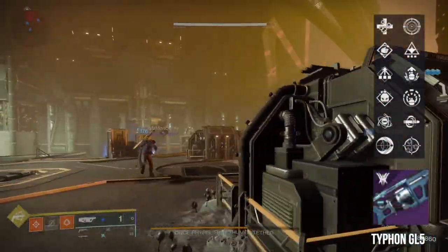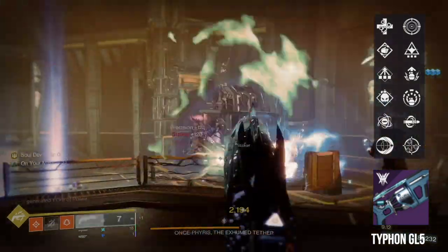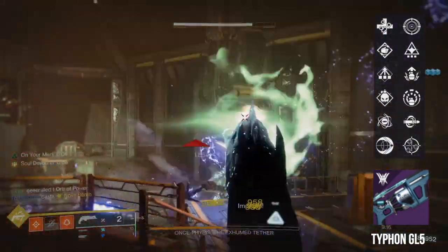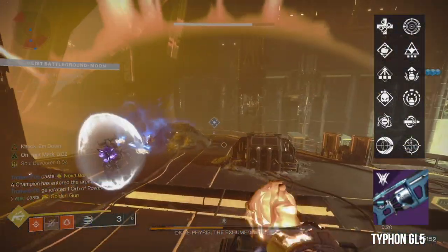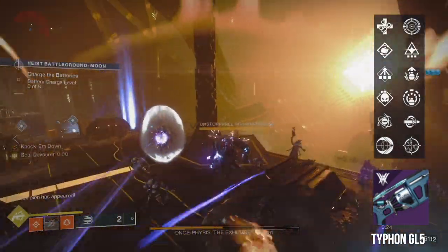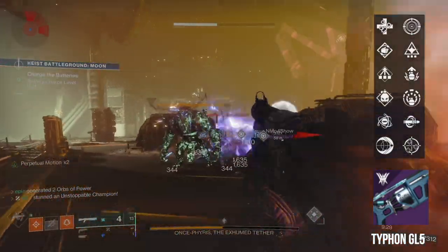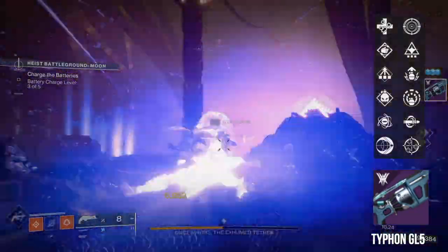Next up, I've got Typhon GL-5, another adaptive frame grenade launcher with solid perks — almost like a budget Wendigo if you don't want to play Nightfalls. It can drop from the World Pool, so no doubt you've had a few come through your inventory at some point. In my opinion, the best roll is probably Grenadier for instant reloads and Explosive Light for increased damage on your first six shots after collecting Orbs of Power. Impulse Amplifier for fast reloads isn't too bad either, since the increased velocity makes it a little bit easier to hit the boss and is nicer for ad clear.